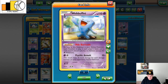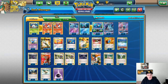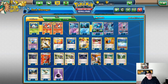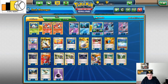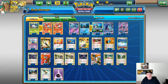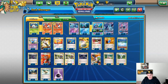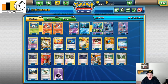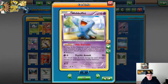I was testing the build with a 1-1 line of Garbodor — mixing between Garbotoxin to lock out abilities and Trashalanche to just sweep with stuff. Ultimately I didn't like it because it needed something to stop bigger decks like Decidueye. With 60 HP, all they need to do is put 60 damage on it, and a lot of players are running Ninetales with Decidueye — just one Decidueye and Ninetales and your Marill is knocked out. So stopping that extra 20 damage is really huge if you can get Wobbuffet going.